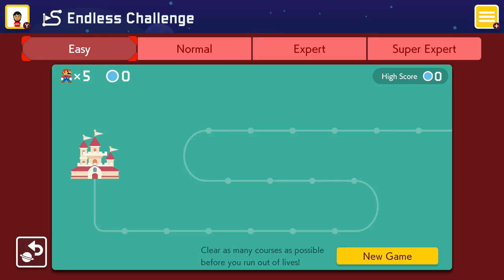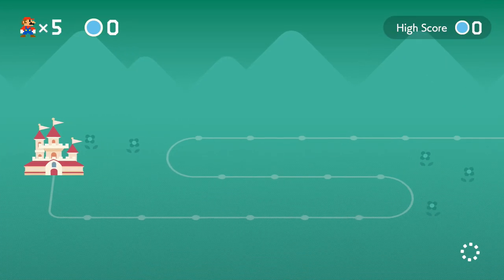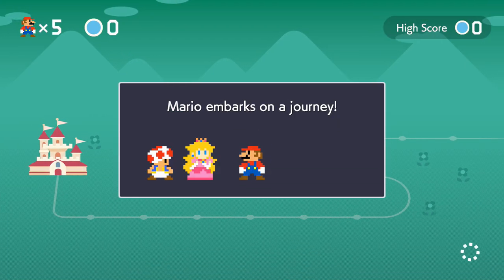Hello there my friends and welcome to Super Mario Maker 2. I'm Purple Rodri. Today we're going to be playing through a brand new game and we're going to be doing the Endless Challenge where we're gonna have five lives and try to clear as many courses as possible. This is my first time doing the Endless Challenge so we're gonna start nice and easy here on easy mode.